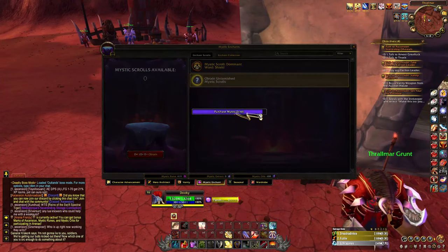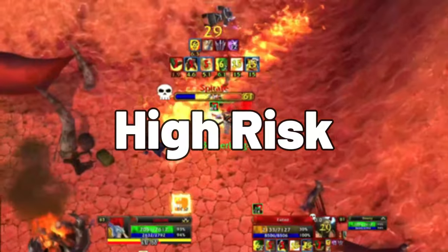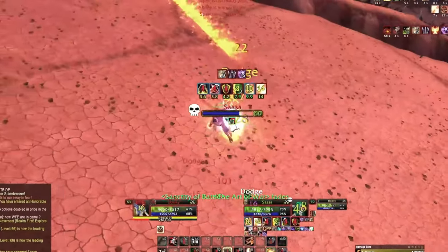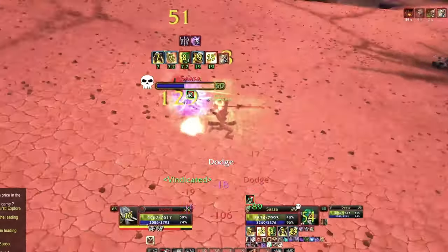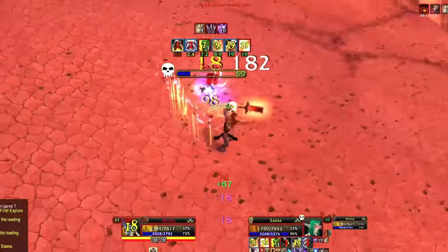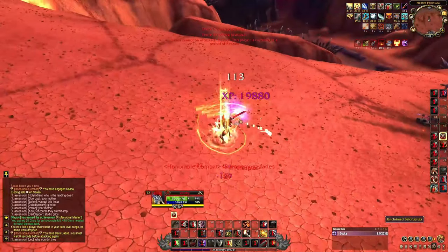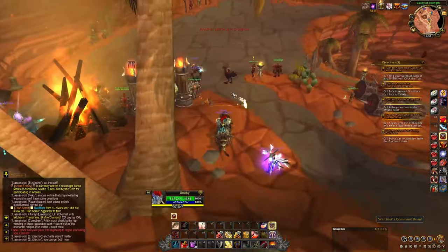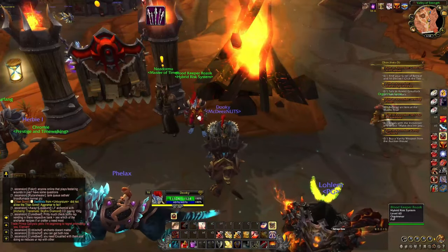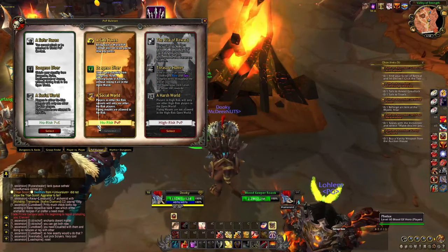That's a rundown of mystic enchanting — it's a lot better now because it's on your character, not your gear, so your character always has the enchants you put on it at any level. Next is the high-risk game mode. You can turn it on at level 15 — you go out into the open world, find another player who also has high-risk mode on, and fight them. To turn it on, go to one of the risk-of-reward NPCs and select it.